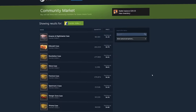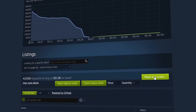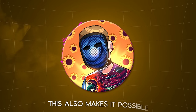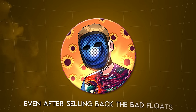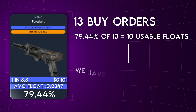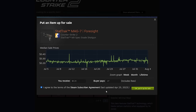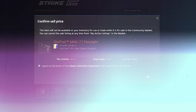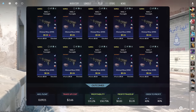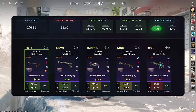Setting a buy order on Steam is simple: go to the Steam market, search for the skin, click it, scroll down, click 'Place Buy Order,' set the price and quantity, and place the order. Since 79.44% of Foresights should have usable floats, it would take 13 buy orders to get 10 usable ones on average, meaning we'd sell back 3 at $0.27 each — leaving $0.24 after fees. That's a $0.02 loss per bad float, or a $0.06 average loss per complete trade-up, making the total cost $2.66 with a 131.2% profitability and 40% chance to profit.